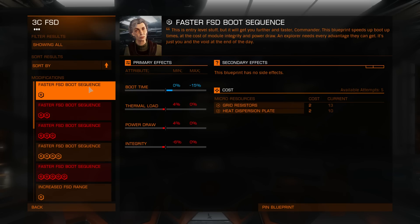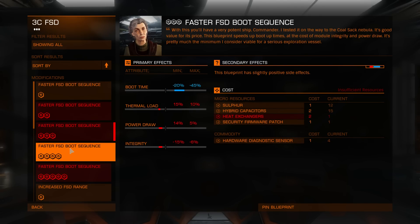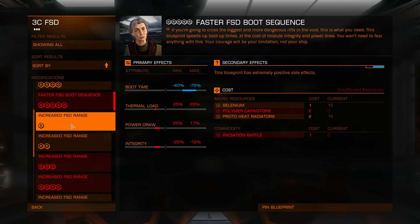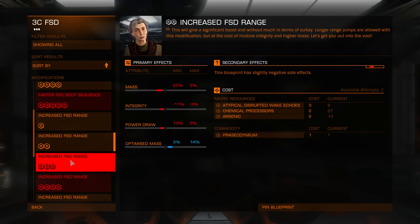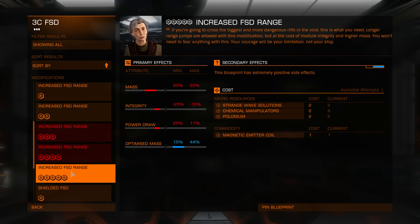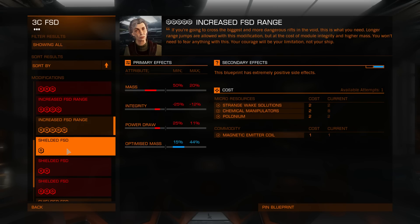Frameshift drive — this is where Felicity shines. Faster FSD boot sequence increases the speed at which the module comes back online. Increased FSD range is what you should aim for; it will increase your jump range. Optimized mass is grade 5, pretty nice one.